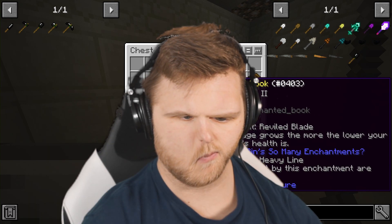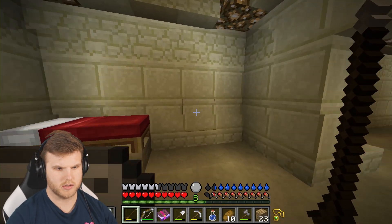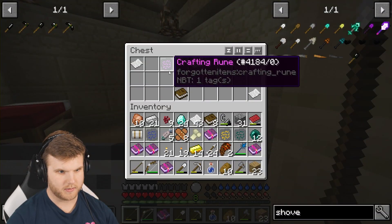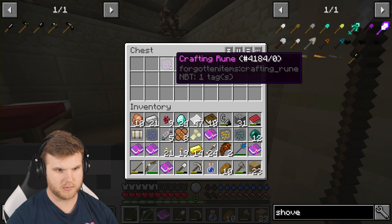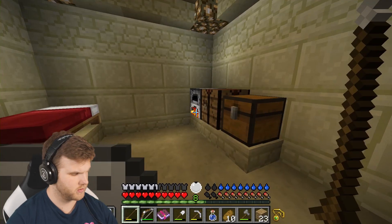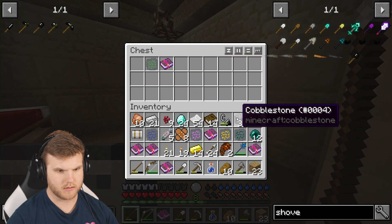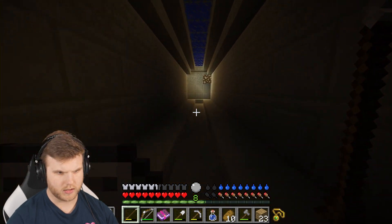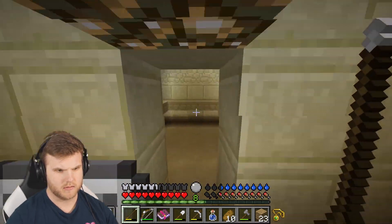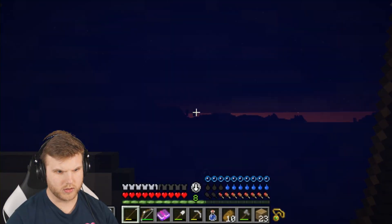'Reveled Blade' — your damage grows the more your opponent's health is lowered. That messed up my brain. There's also 'Heavy Line' — the heavier your fish, the better it is. This is a pre-done underwater base, but I'm not going to take it — I want to build my own underwater base. More crafting runes, more books: 'Short Cast,' 'Lucky Strike.' I think that was the last room in this entire place. That's pretty much all the rooms. Let's double check — nothing else. That was a really wild find. Let's get to the surface and get back to where our ship was.